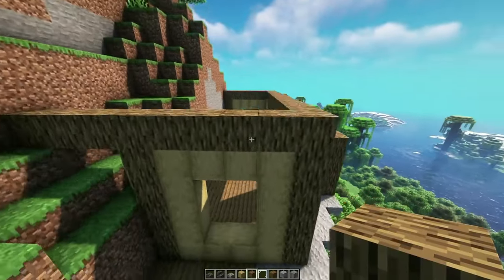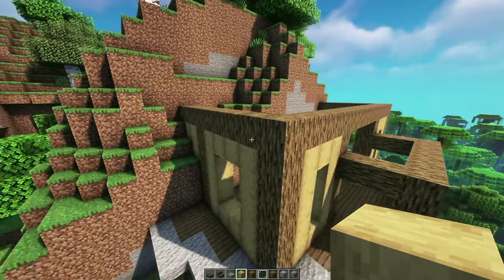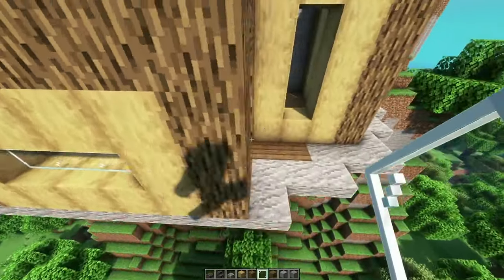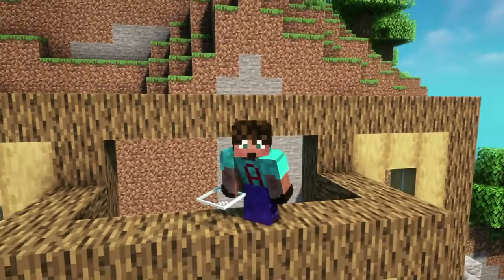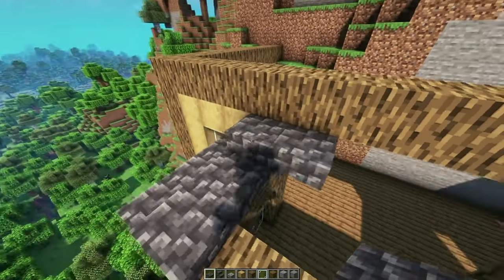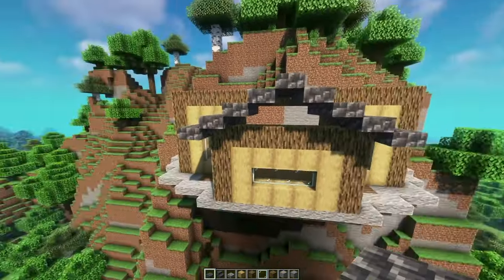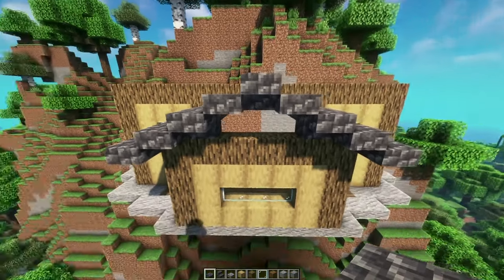It looks really ugly at the moment, but it will look better, I promise. I'm going to grab more stripped oak and place it in this gap because I've got a gap there on my cliff — you may not, in which case you don't need to do that. I'm going to place glass in all of these gaps, which is going to bring in a lot of light and a lot more depth into the entirety of the build. I've also put glass panes on the sides here so you've got a completely open view. We're going to create a flat gradient roof on this front part using cobbled deep slate.